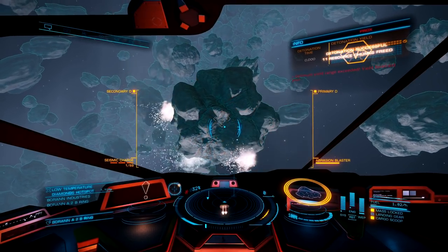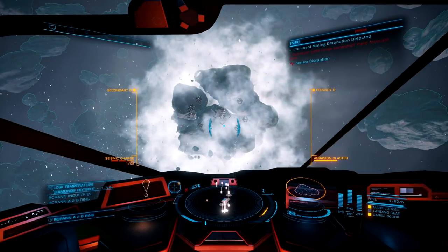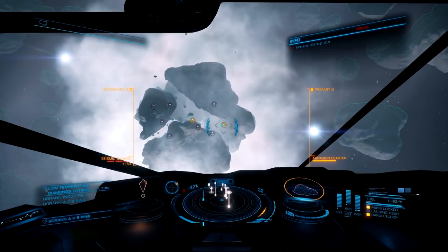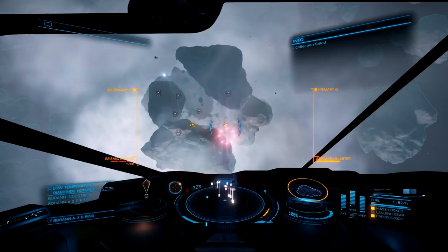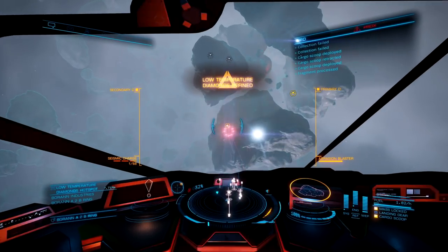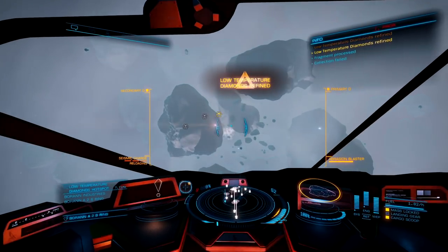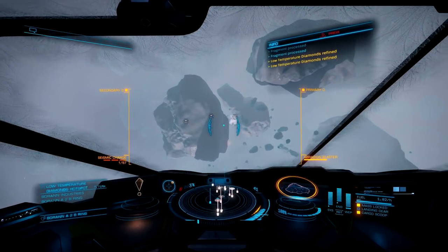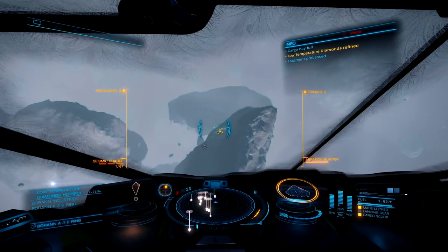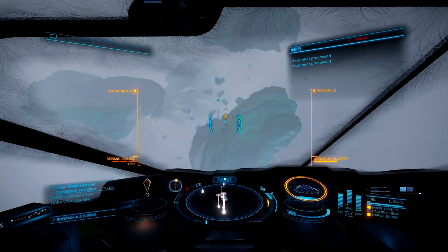Once the asteroid explodes, the only thing you have left to do is bust out your abrasion blaster and shoot off all those low-temperature diamonds off its surface. After the explosion, the asteroid will slowly break apart, which makes it much easier to shoot the fragments off the surface with your abrasion blaster. As you're flying around the broken core asteroid, just be aware of where all the broken pieces of rocks are. Your collector limpets will suicide themselves into the rocks to try and get to your ship — just sit back away from the rocks and make sure you have clear shots on all the surface deposits.